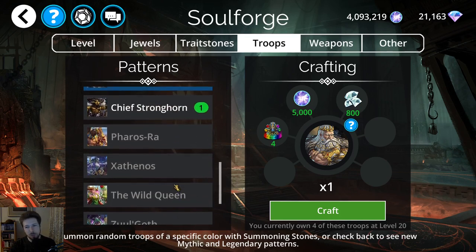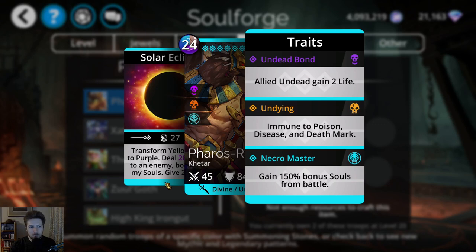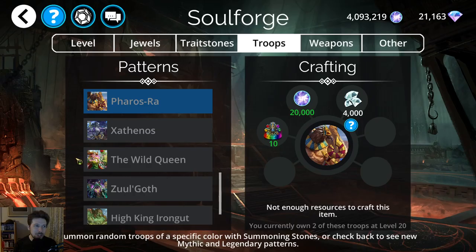Now we get on to the big hitters — and we have some big hitters here for Mythics. We have Ferros Ra. If you don't have Ferros Ra and you still need to farm souls to level up your troops, or you're still trying to go for Dawnbringer, Ferros Ra is in the Forge. That 150% bonus to souls is really amazing — that's really what Ferros Ra is used for, even though it does have significant damage potential. Usually you have one or two other troops boosting souls by another 50%, so with 200 bonus souls and a 1-to-1 damage ratio, Ferros Ra is going to do about 200 damage. But the main use is really to collect those souls.